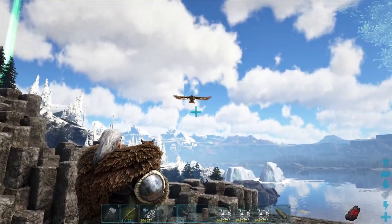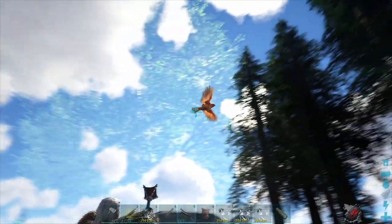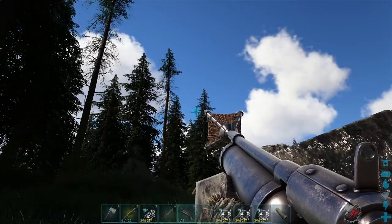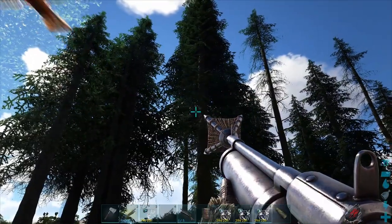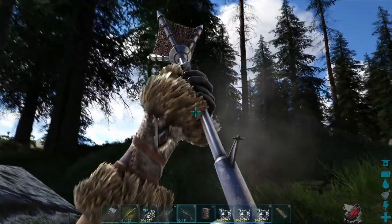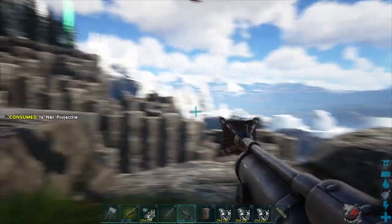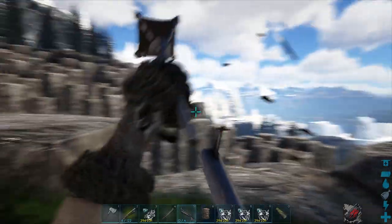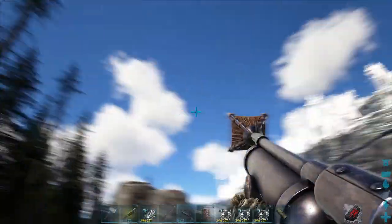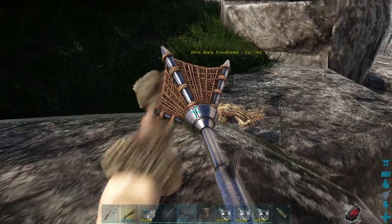Once you have found a fjordhawk you're interested in taming, the next step is to isolate it and separate it from the other fjordhawks in the area, and I've got a really easy trick to do this. The first thing you will need is a net gun — I recommend bringing quite a few spare nets. Fjordhawks take a protection hit, so I am trying to tame this brown level 140. I hit it once and it does zero damage; the net doesn't work. Keep focus on the one you want to hit. I hit it with a second net and it drops down to the ground.